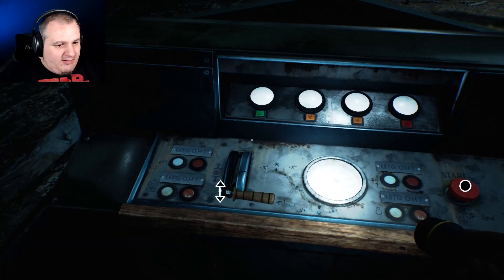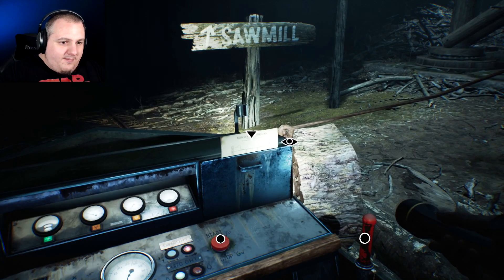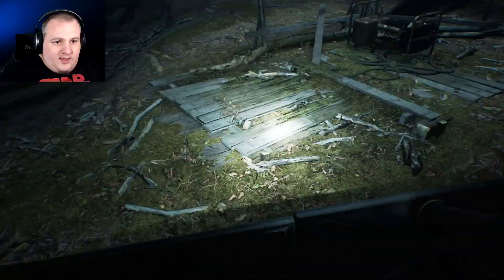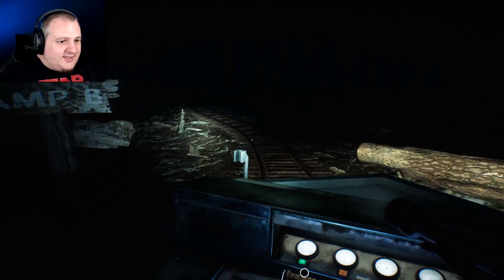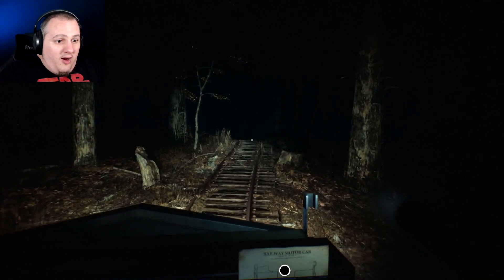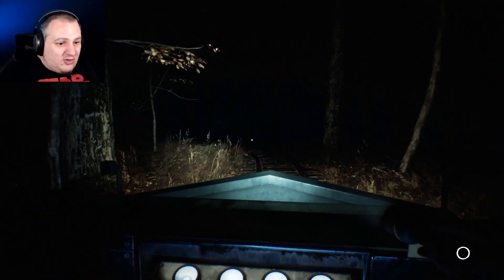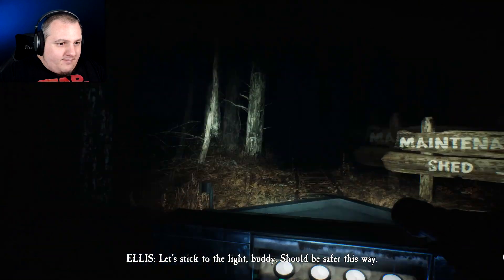As easy as that! Right, put it in reverse, hit the go button, flick this over. There we go - not too far back, just backing up so I can throw the switch. Yes! Picking up some speed. Whoa, okay - I'm glad I took the train after all. Let's stick to the light, buddy - you should be safe this way.